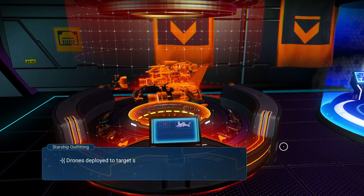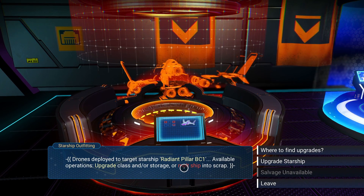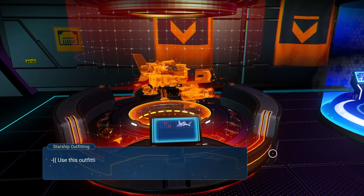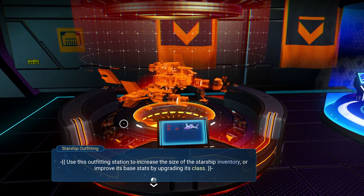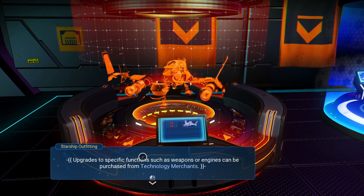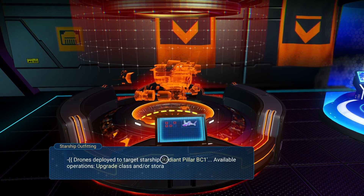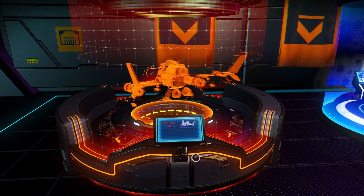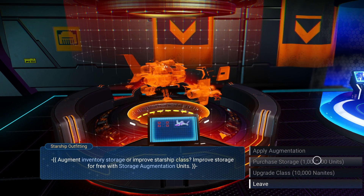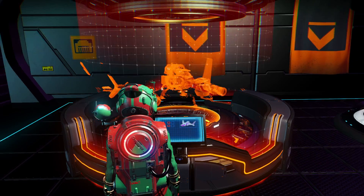Starship outfitting — drones deployed to a target starship, the Radiant Pillar BC1. Available upgrades: upgrade class and storage, or melt the ship into scrap. Holy hell, you can actually melt your ship! Using this outfitted station, you can increase the size of the starship's inventory or improve its base stats by upgrading its class. Upgrades to specific functions like weapons or engines can be purchased from technology merchants. You need to buy the upgrades and then here you can implement them. Purchase storage is a million units — that's expensive. Upgrade the class costs 10,009 nanites — that's freaking expensive.